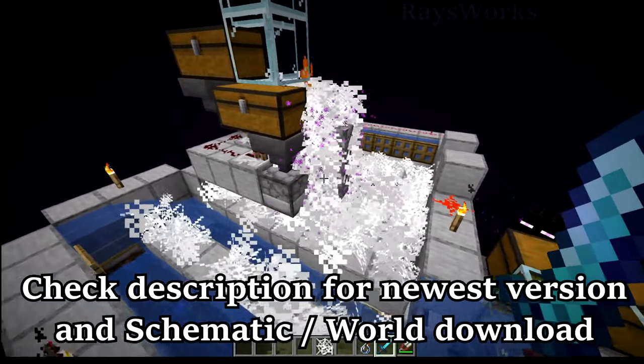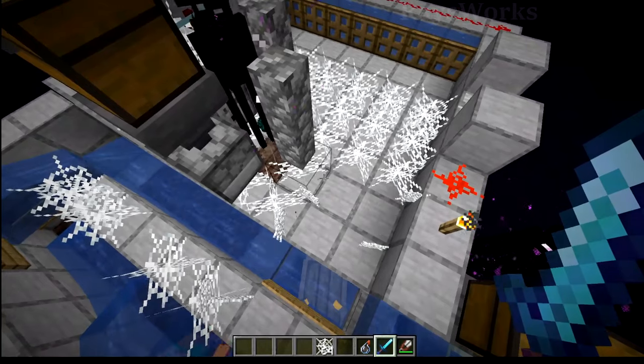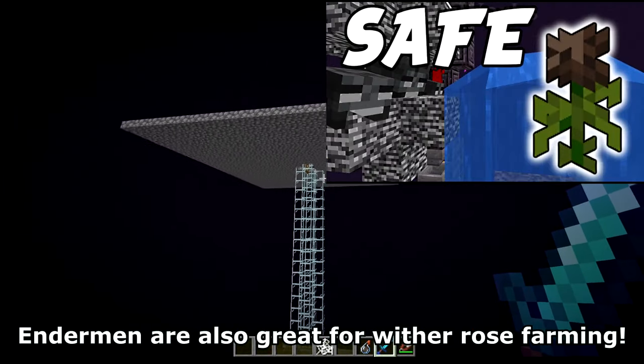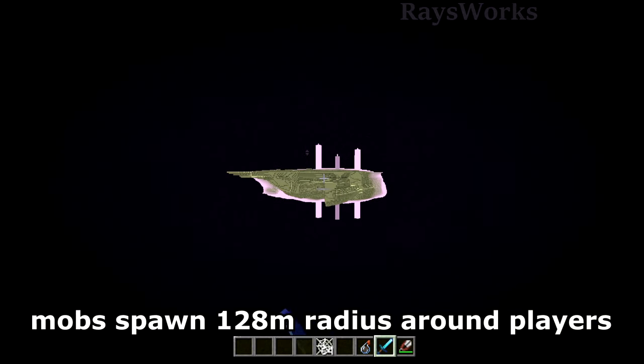The way it works is that we first need to have some type of mob to kill in order to convert them over into cobwebs. One of the easiest mobs to get in abundance is endermen here in the End dimension. Since I have it built in the void 8 chunks away from the main End island,